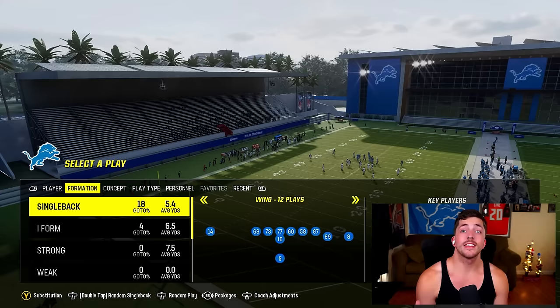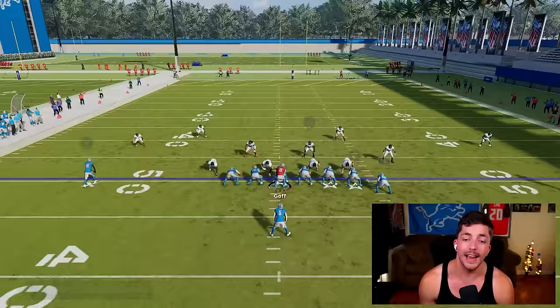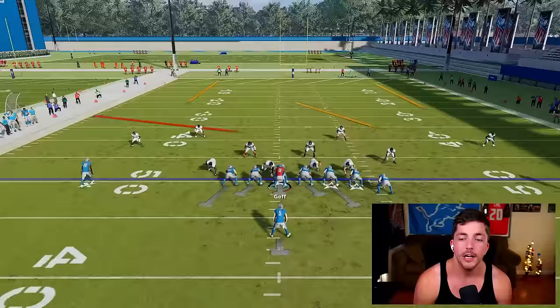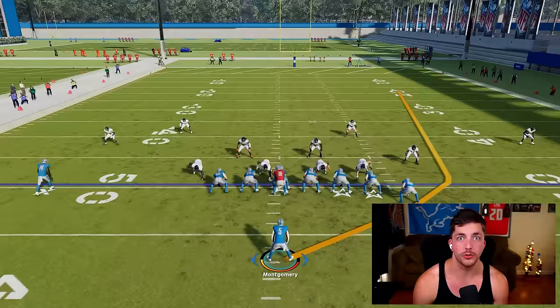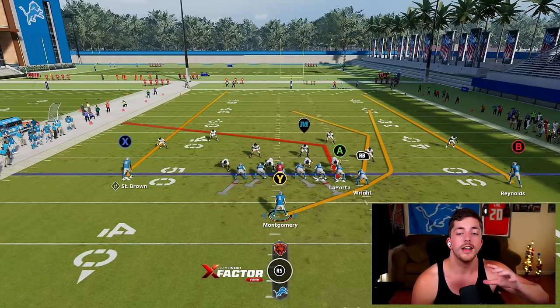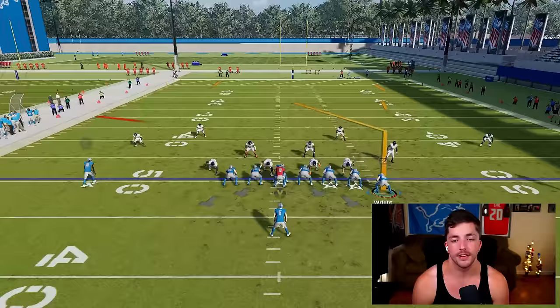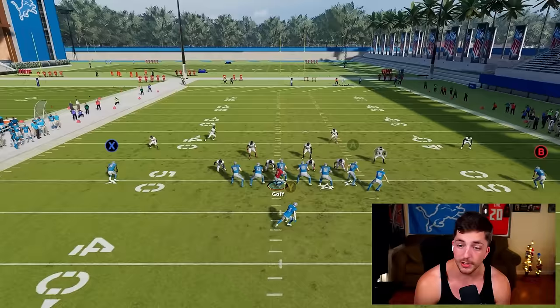The next concept is post wheel flat, run from single back wing out of the play Tenant Attack. It's exactly what the name says: Sam LaPorta comes with a post route already in the play, then we put the halfback on a wheel going toward the post, and the tight end on a flat. In single back, the running back will wheel to the wide side. Just read the triangle — flat first, then wheel, then post. It's simple and very lethal.